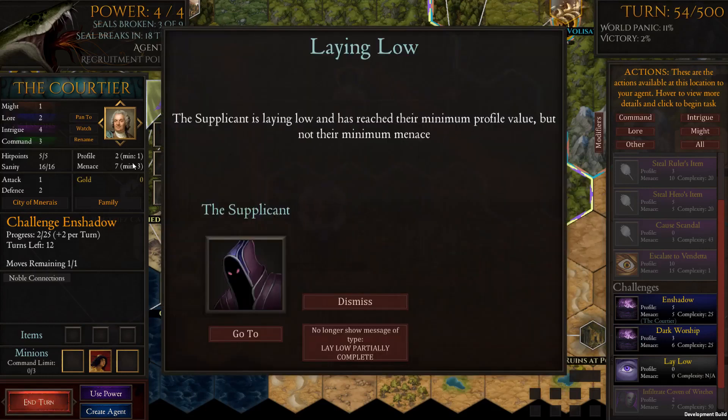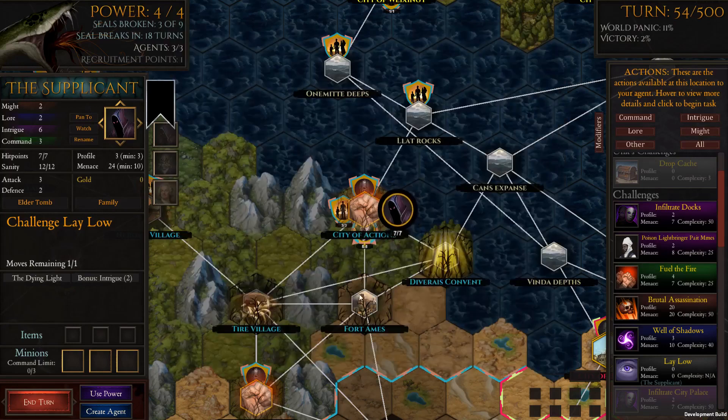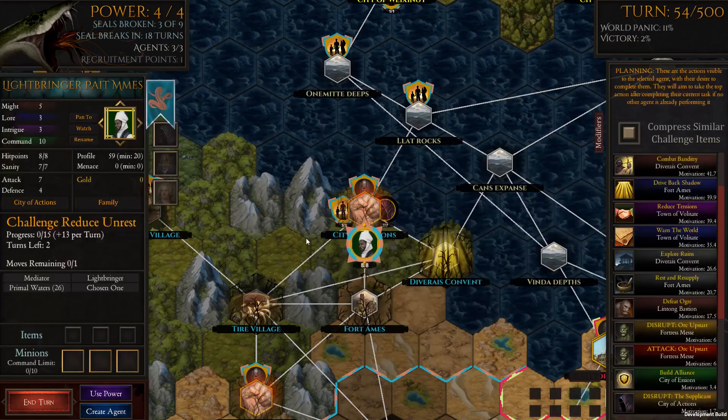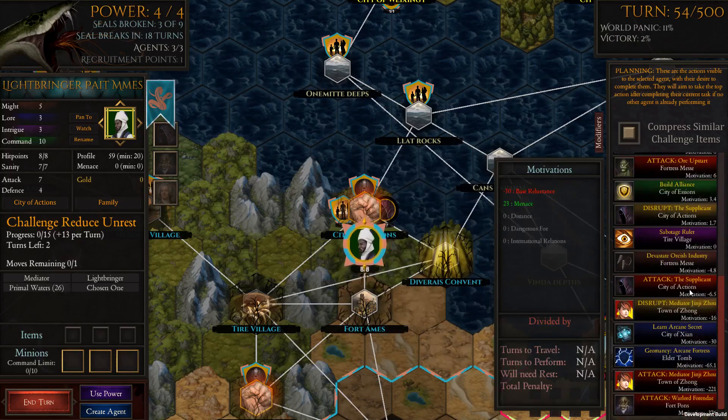He's finished getting to the minimum profile. You can see his profile is now minimum, but there's still a long way to go with menace — we'll let that come down as well. The light bringer is now 100% aware, bringing awareness of your presence, nature, and true threat. He will try to act against you to defend the world. He has actually become the chosen one — the light bringer is now the chosen one. He's still not really targeting our character since we're not noticeable as a threat. He's only level two, so he's a long way from where the previous chosen one was.